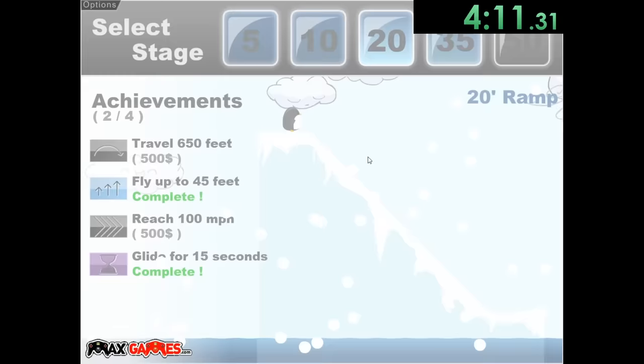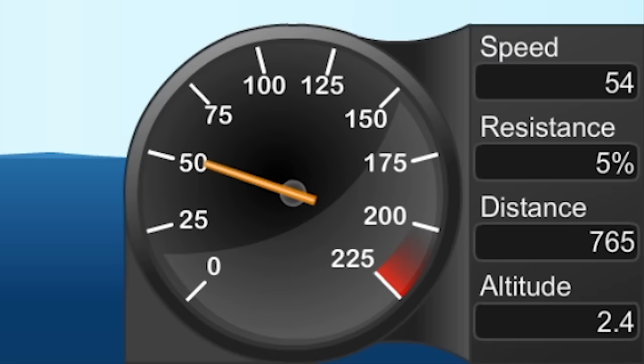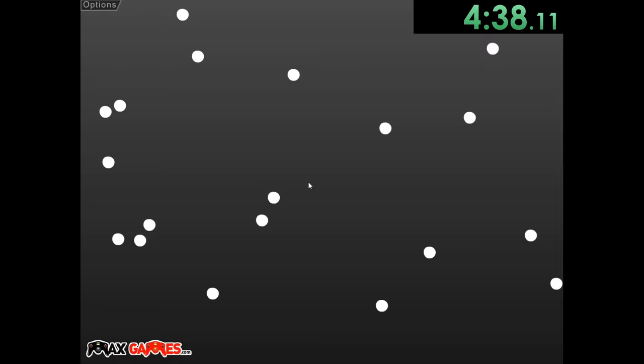We're going to go ahead and get that and get the two more things we have to from level 20. With this one we're just going to use it all pretty much right away and then just go for distance. This glider is really nice because it shows you all the different things like the distance you've gone, your resistance, speed, altitude — it pretty much shows you everything you need. So we're just going to have our penguin be nice and easy and we should get our other two achievements — we got the speed and stuff.